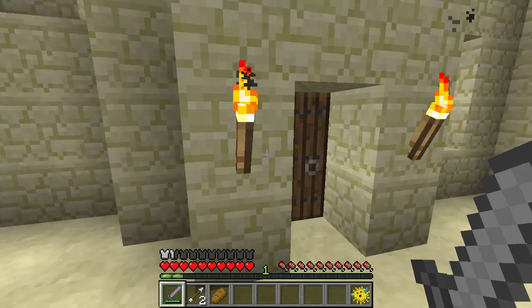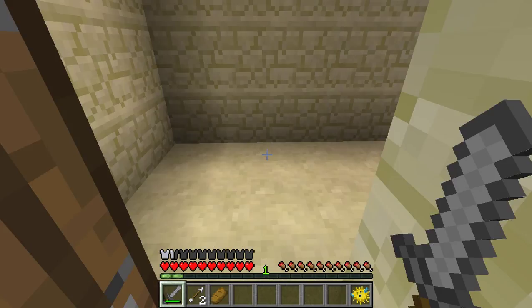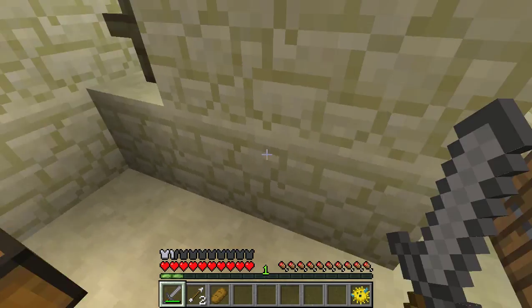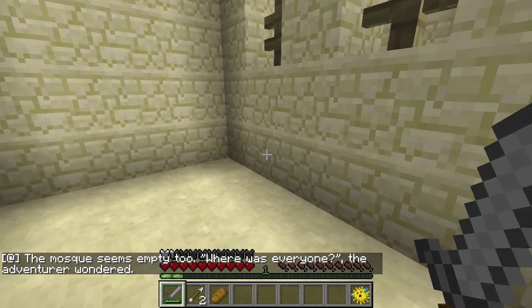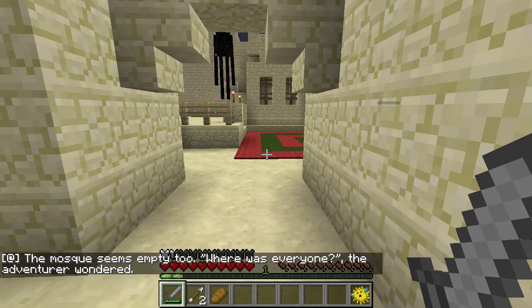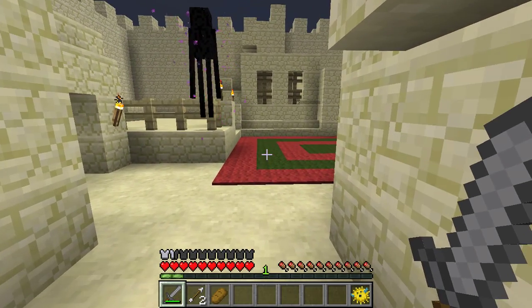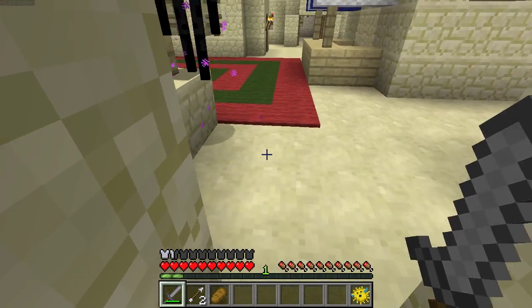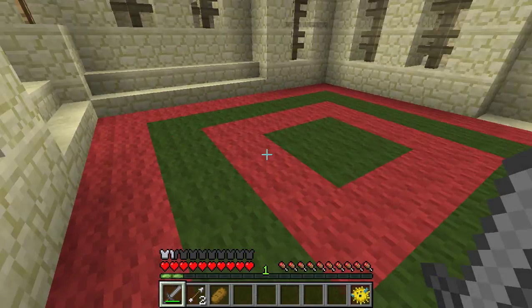Daddy, I got exactly what you have — a leather cap and a stone sword. Did you? Oh, I don't have a leather cap. I have leather pants and leather shoes. Oh, you have even better armor than me. I just got a leather cap. The moss seems empty too. There's like a creeper right in the village. Where was everyone? What's this? The adventurer wondered. I got a leather tunic. I'm not picking a fight with an enderman. Okay, fine. I got a leather tunic.